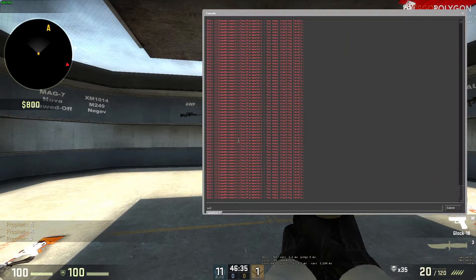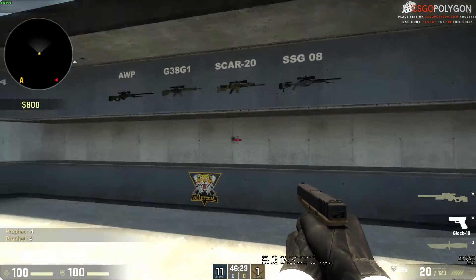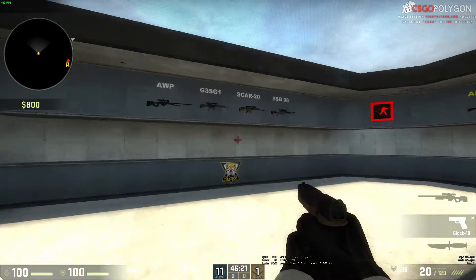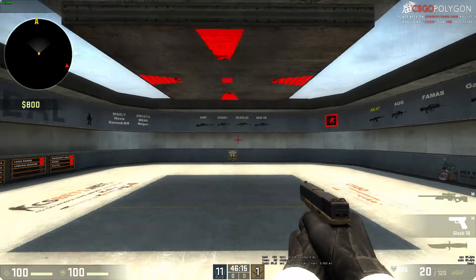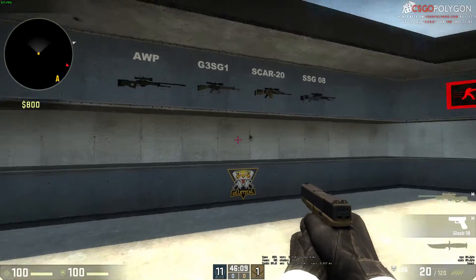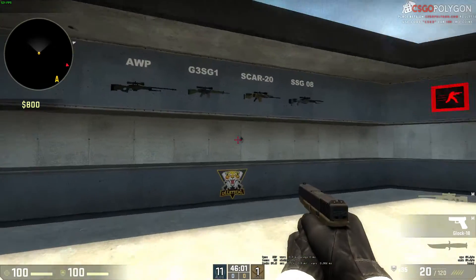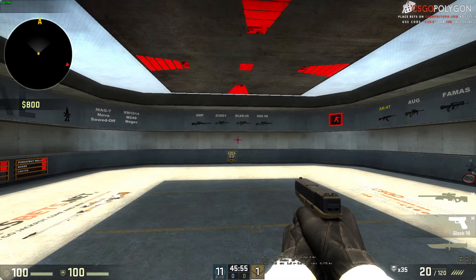My sensitivity is at 3 right now, so I'm going to start strafing left and right and trying to keep my crosshair on the target. You can see I'm doing a pretty good job — it's a little shaky but I'm staying on it as best I can. Walk around, try to throw yourself off a bit, then move it down to 2. Remember, each switch will take a little time to adjust. On 2 I'm slightly more accurate than on 3.